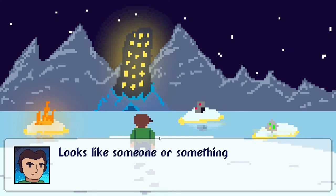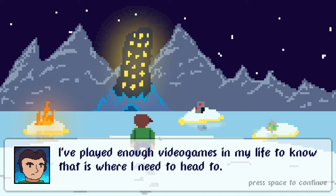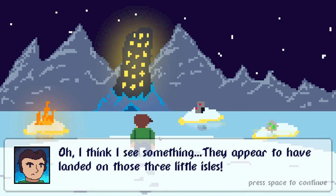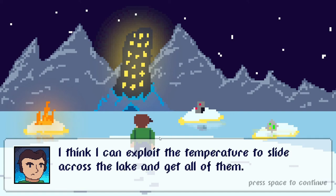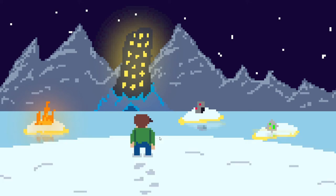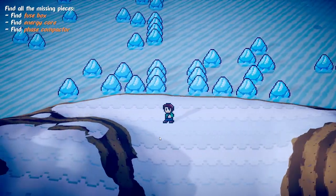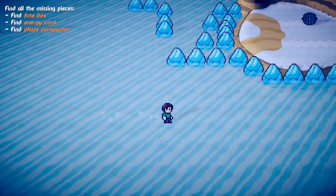The cut scene continues: 'It has suddenly become quite cold and what is that luminous tower in the distance? Looks like someone or something might be there.' Having played enough video games I know that's where I need to go. First I need to recover the last three rocket pieces, which appear to have landed on three little isles. 'I think I can exploit the temperature to slide across the lake and get all of them. The ice looks thick enough.' And here we have another 3D game — a frozen lake — and I'm sliding on ice. It's a slide puzzle!